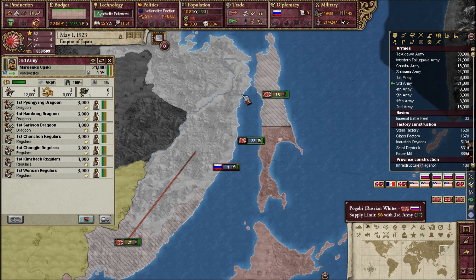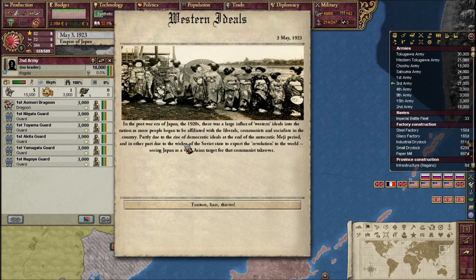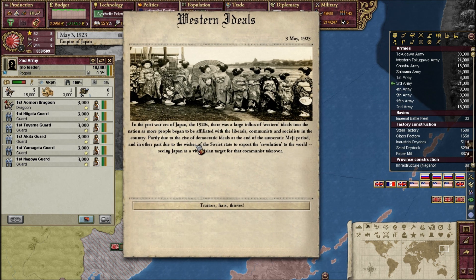My goal is to basically conquer Outer Manchuria. We have Western ideals — in the post-war era of Japan in 1920, there was a huge influx of Western ideals into the nation, as more people began to be affiliated with liberals, communists, and socialists, partly due to the rise of democratic ideals at the end of the autocratic Meiji period, and in part due to the wishes of the Soviet state to export the revolution, seeing Japan as a vital Asian target for communist takeover.